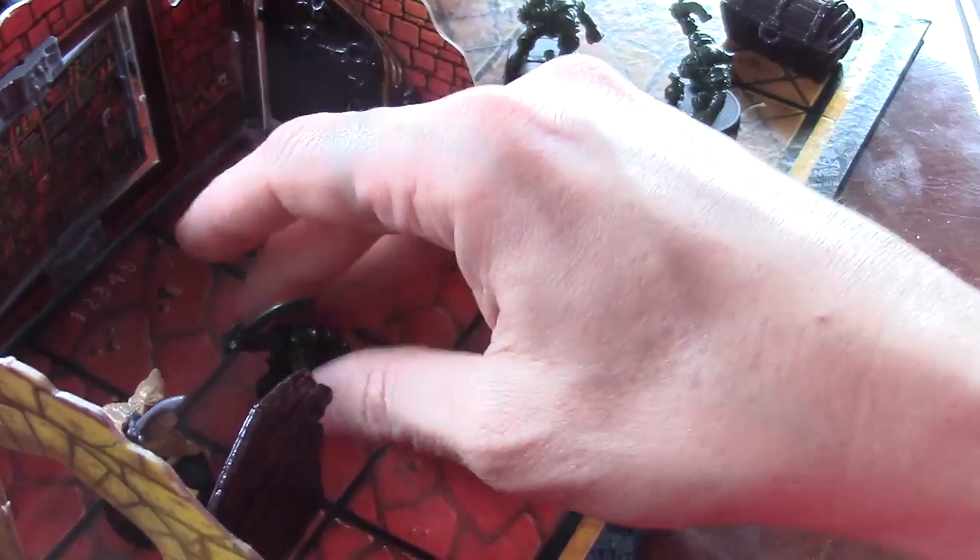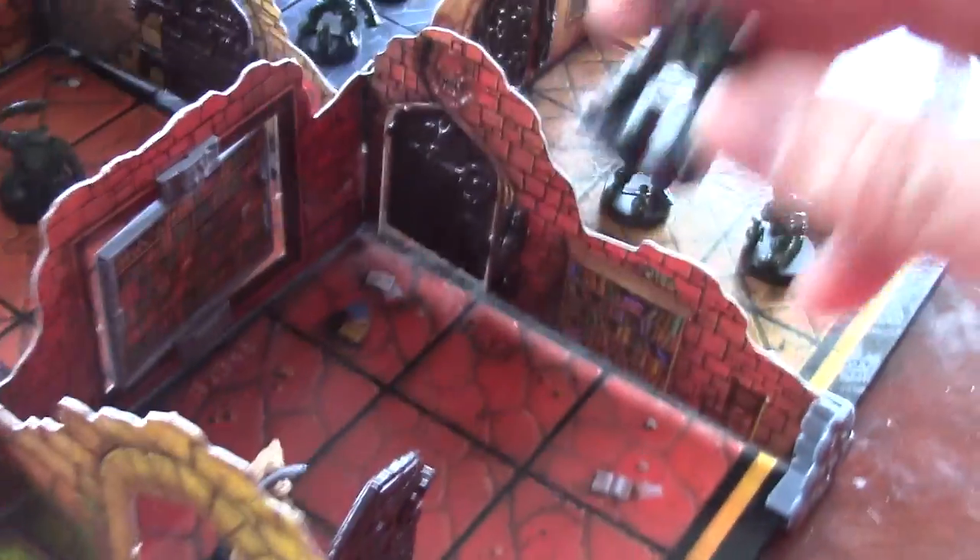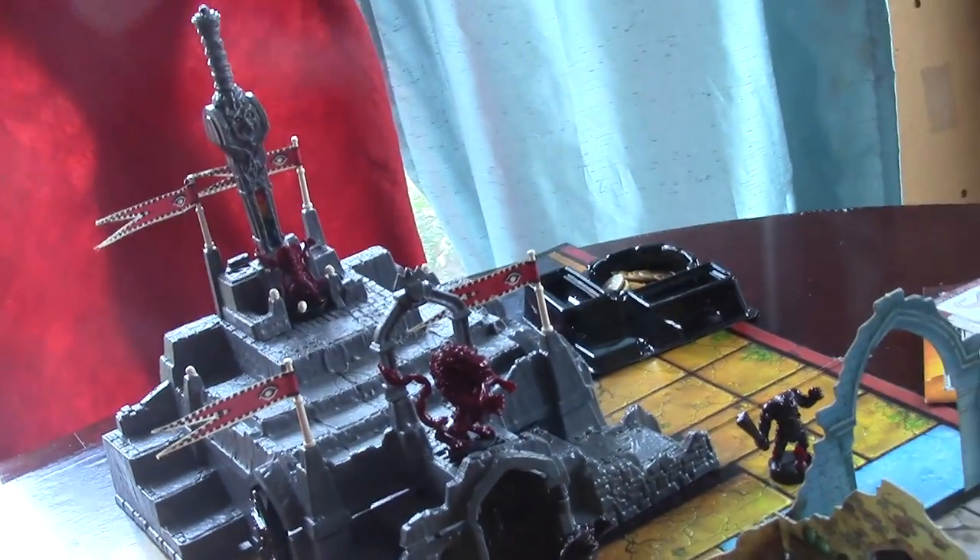When you defeat someone, three things happen. First, you get the monster — he comes to you. He'll count as a point at the end because it's a point system to see which of the four heroes wins, if the heroes win at all, because Korak has his say. So you get the monster, which is worth a point.